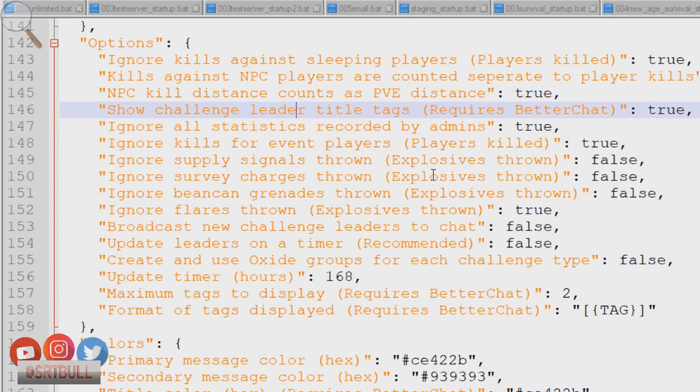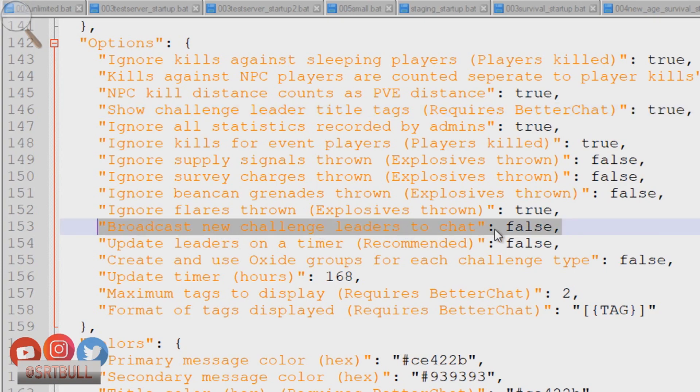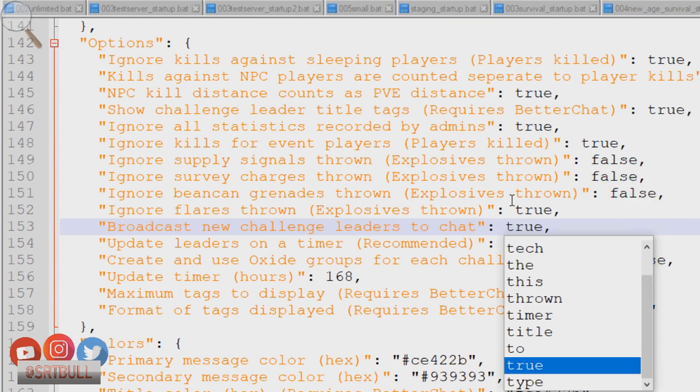The survey charge isn't a very important setting since not many people use it, but you can decide whether to include it as a tracked explosive. At line 153, 'Broadcast new challenge leaders to chat' defaults to false — I recommend changing that to true so the server sees when somebody takes over the leaderboard. 'Update leaders on a timer' is recommended true by the developer but comes in at false by default; I've left it at false on all my servers because I found it wasn't reliably updating.